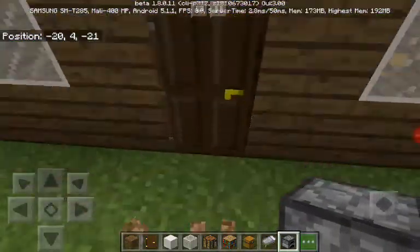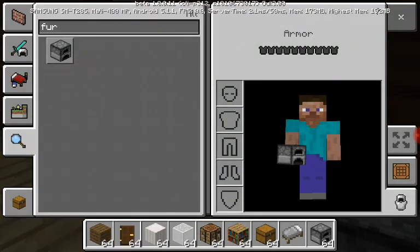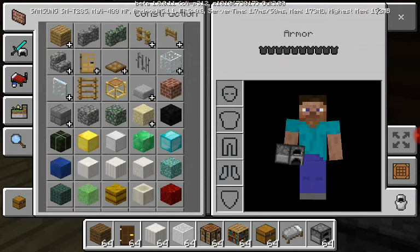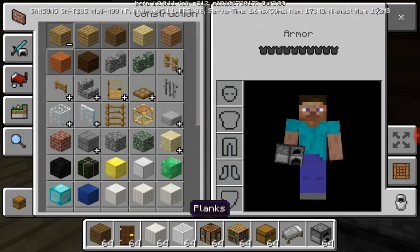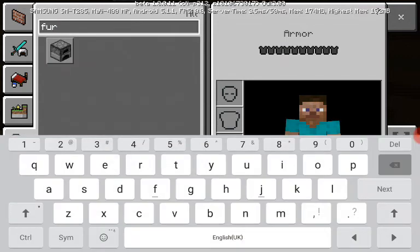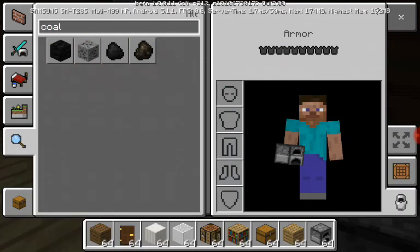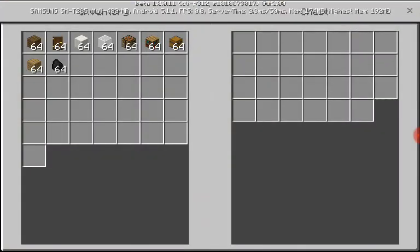So I think what I'm going to do now is toss some wood and coal in the chest — just wood and coal. And then I'm going to see what I can do in the final few minutes here.